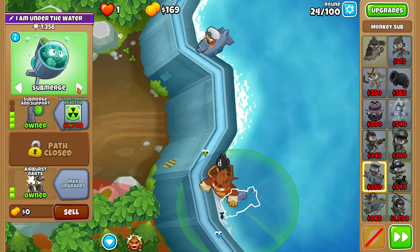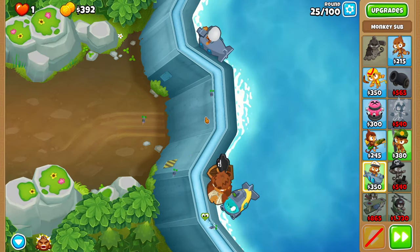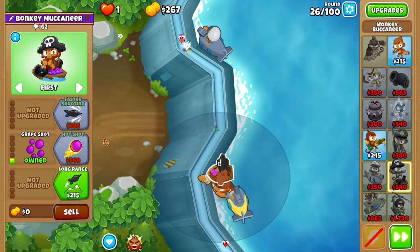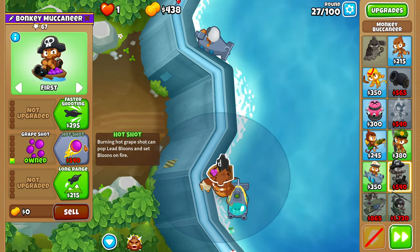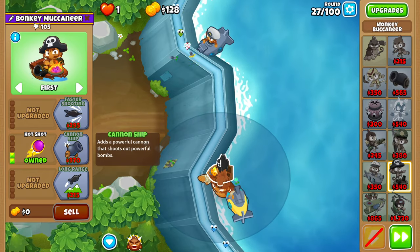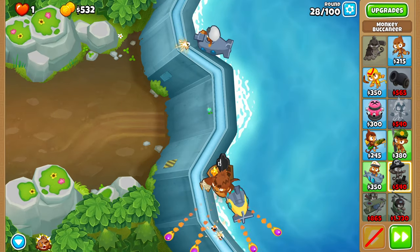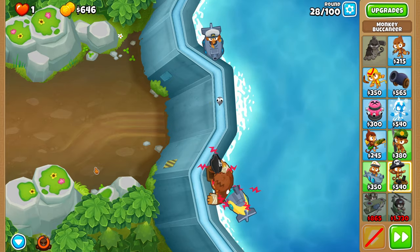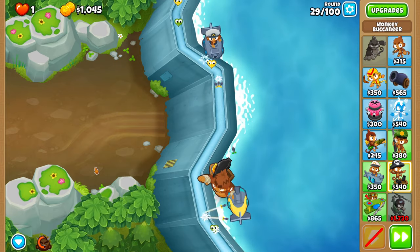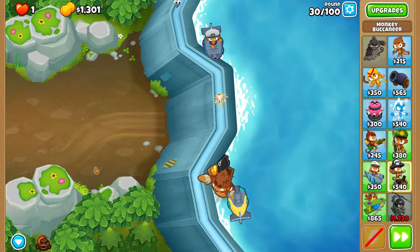For round 24, upgrade your bottom sub to Submerge and Support, and submerge it for the camo, then unsubmerge it after. Whenever you can afford it, upgrade your boat to both Grape Shot and Hot Shot. This is very important, as we don't really have any reliable lead popping for round 28 except Pat, but his attacks are too slow to be super consistent. For some RNG prevention, I like to use Pat Roar on 28 to make everything a bit safer. For round 31, I'd recommend using another Pat Roar off cooldown — usually not needed, but there are some cases where it helps.